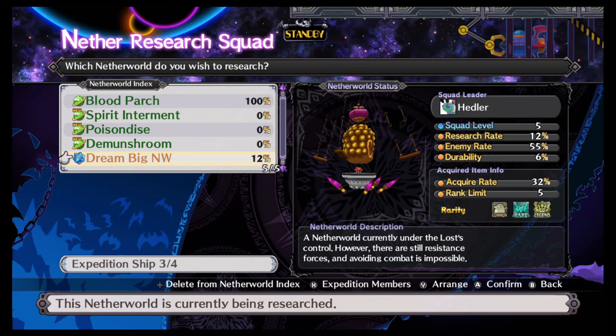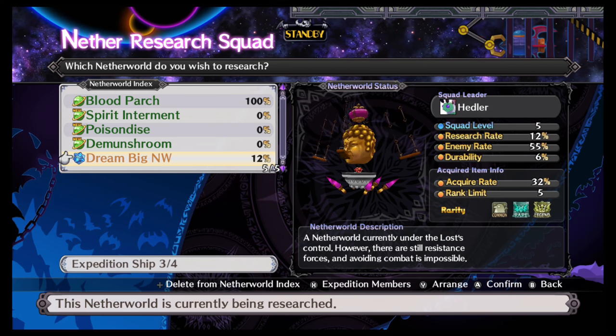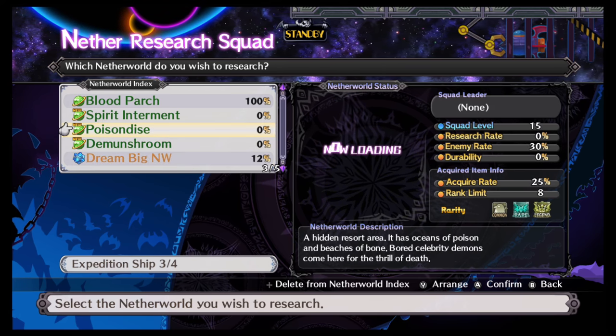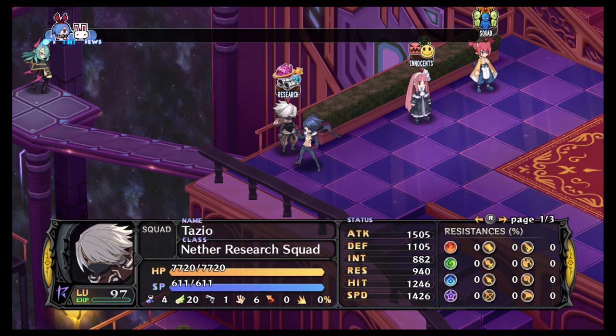12%! So you can see just by doing regular maps, even if they're not your level, you can get the research percentage to go up. I could send out another ship if I wanted to, but I don't have that many characters I want out of my party right now.